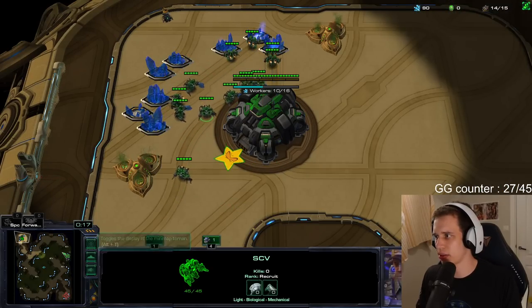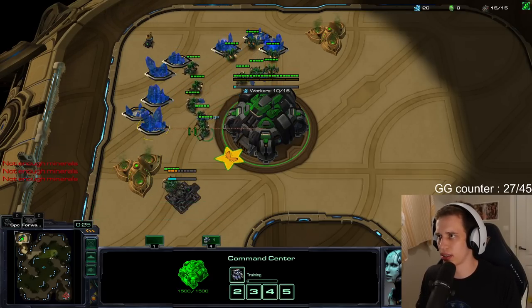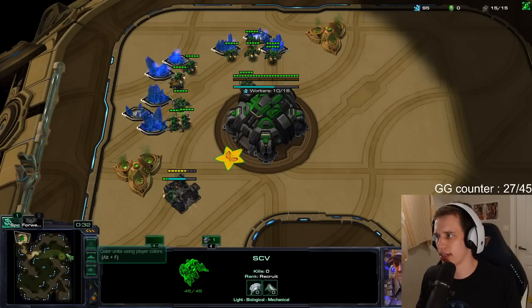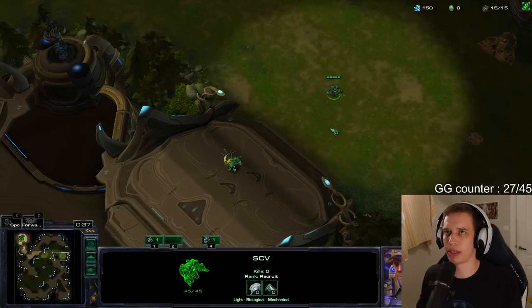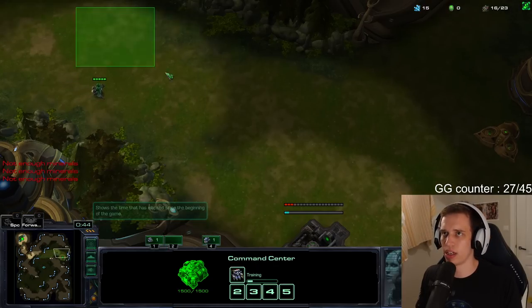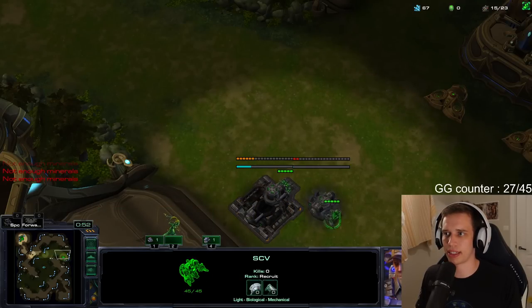Here we go — the second SCV is going to be sent out here as well. Just build the depot really close, that way you save a little more money. I'm going to send it across the map anyway so it's literally irrelevant — never mind. I really want to kill that overlord but I know it's going to be slightly out of range. That's my fourth one. I'm not quite sure if I'm supposed to get a 16th SCV with this booster build. No way these guys build 16 SCVs.